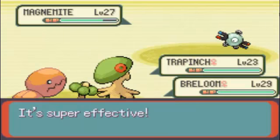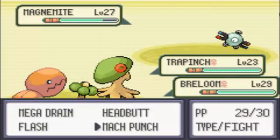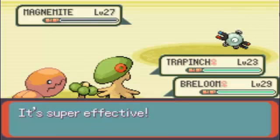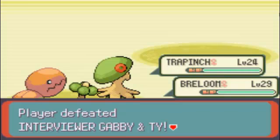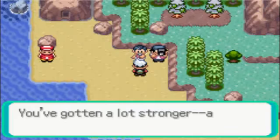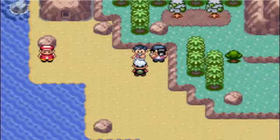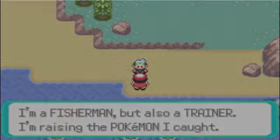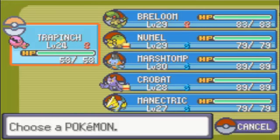Trapinch is level 24 now - 11 more levels to go. I'm not the interview type, but I'm a fisherman and I'm still a trainer. Let's go. Oh, I never lost that. It's paralyzed. I think I can still use Super Sonic. Looks like when the opponent's confused, I can still move - but when I'm confused, I hurt myself every time.